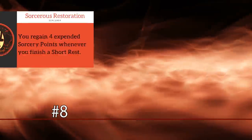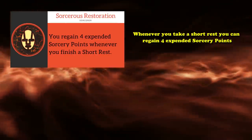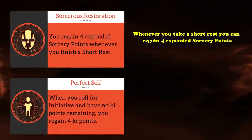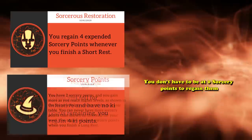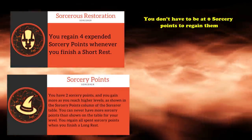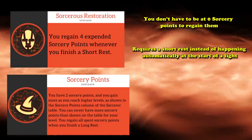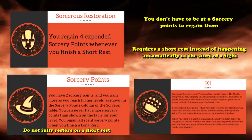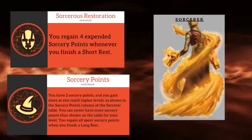Next up at number 8, we have Sorcerer's Restoration, the capstone ability for the sorcerer. It states that whenever you take a short rest, you regain 4 expended sorcery points. While this reads similarly to the Monk's Perfect Self ability, it's crucially different in a few ways. First, you don't have to be at 0 sorcery points to regain them — you can get them back whenever you take a short rest, no restrictions. Secondly, it requires a short rest instead of happening automatically, but sorcery points do not fully restore on a short rest, so this ability adds a lot of value to the short rest that sorcerers lack compared to other classes.